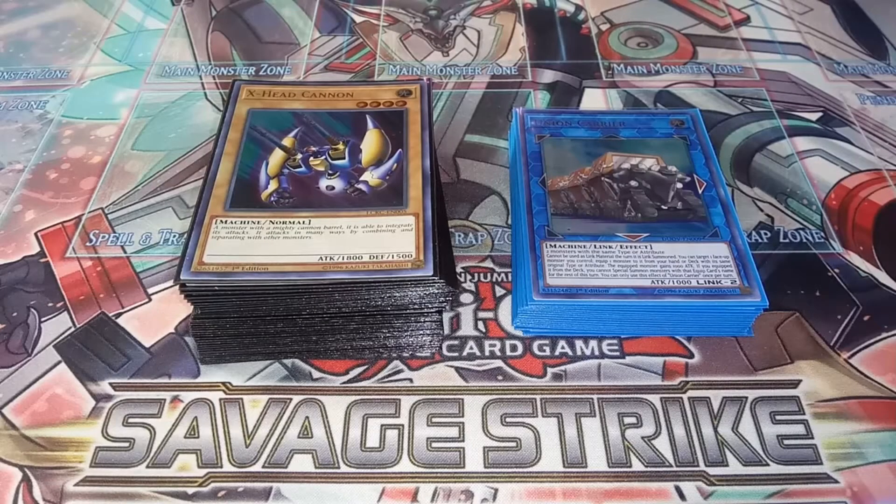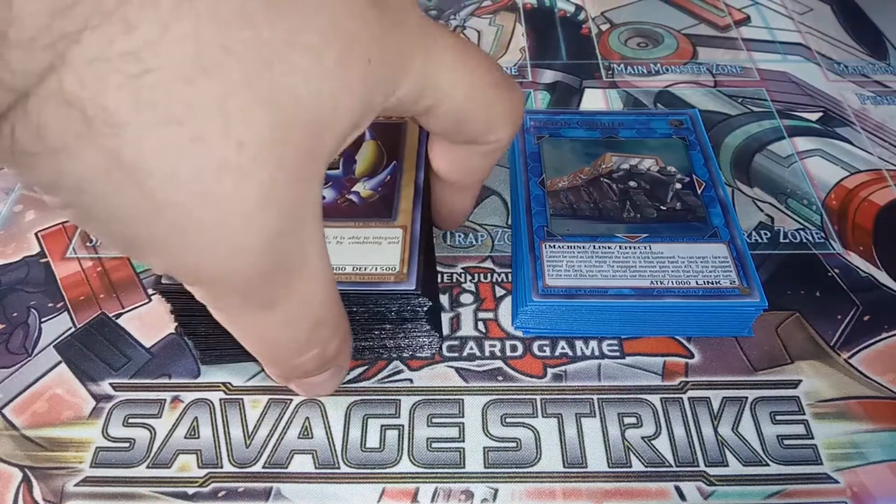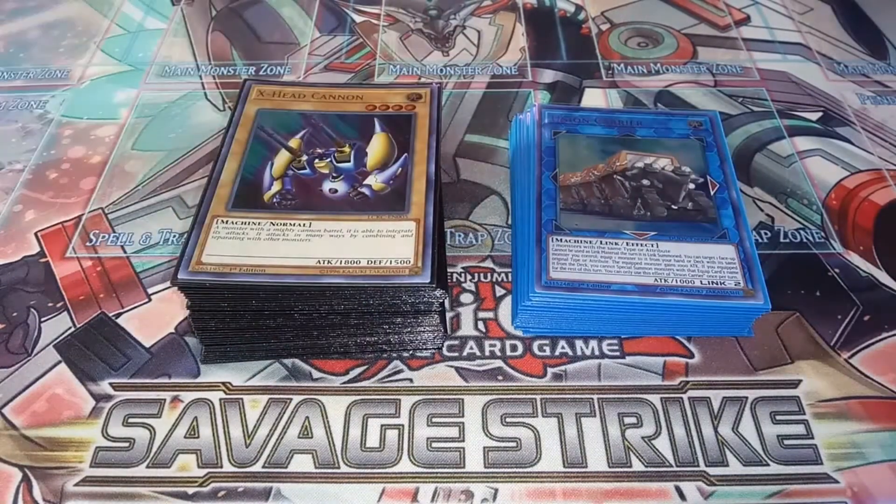Hey guys, Aqua Duels here, and I'm finally coming at you guys with an update to my XYZ Dragon Cannon deck profile. This deck got loads of support in 2020 — it's freaking insane. We got new stuff from Duel Overload, the Machina structure deck, and a ton of stuff from Eternity Code. This deck got so much support it's insane — it's actually good now. You're not gonna go to YCS with this, but locals? Yeah, this could do something at locals. It's a nice fun deck.